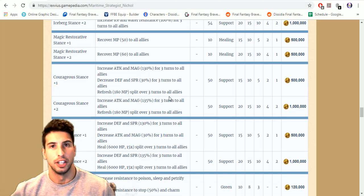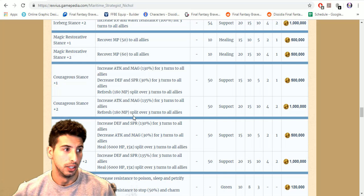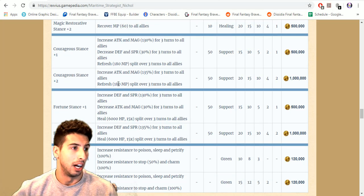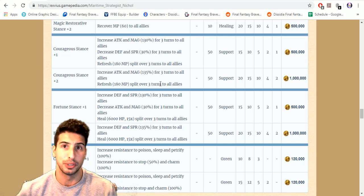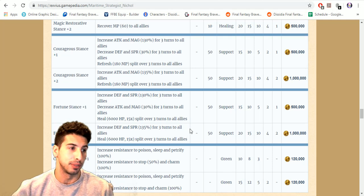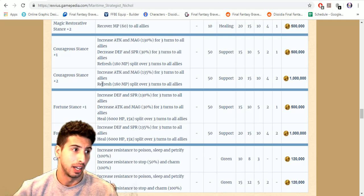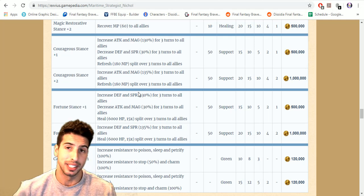When you awaken Courageous Stance to plus two, you increase attack and magic by 135 for three turns and get no decrease in defense or spirit. Likewise, Fortune Stance plus two increases defense and spirit by 135 for three turns to all allies with no decrease in attack or magic. As a bonus, Courageous Stance refreshes your MP by 180 for three turns to all allies.